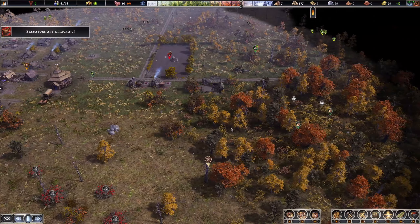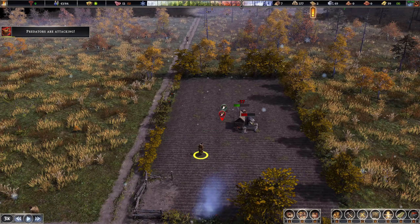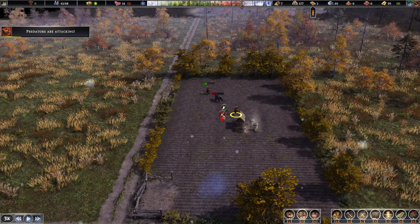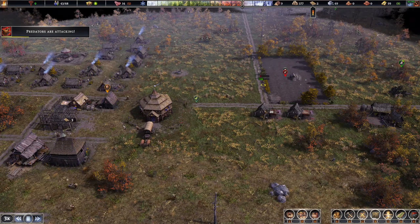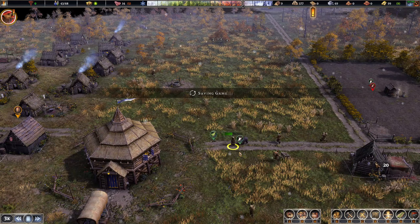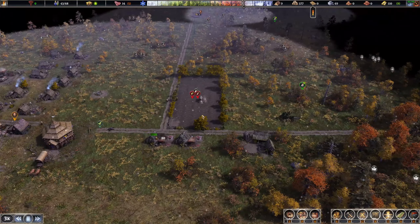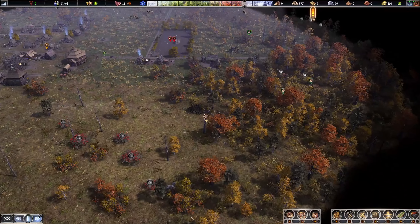One drawback to the plains map — a bear over here trying to kill everybody again! Luckily I've got multiple hunters. I think we can actually kill the bear — there we go, got him! And we got some meat out of it — yay team! Killing the bears!